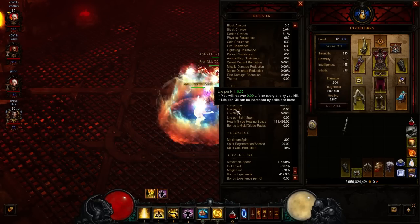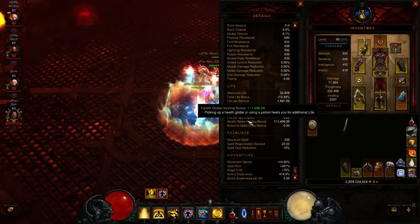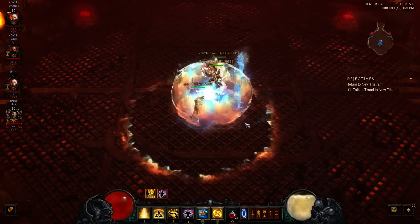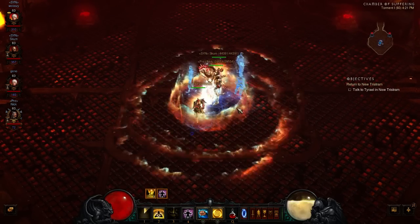As you can see here, I have 111,000 Health Globe Healing Bonus as well as 20 Regen per second. This allows me to spam virtually non-stop.